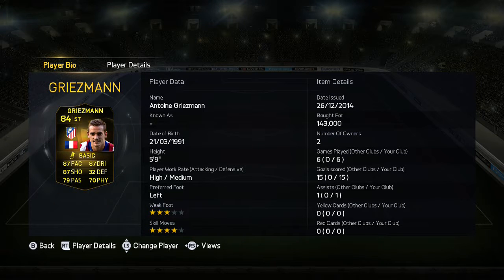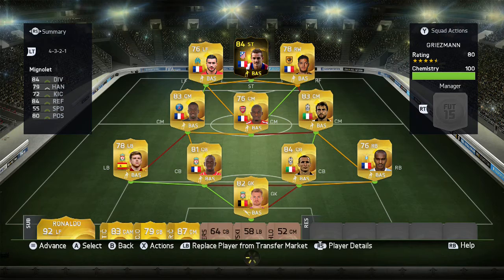It's RGSF here and welcome to a second Inform Griezmann player review. As you can tell, he has been converted from a left wing to a striker. I picked him up for 143,000 coins and he is currently going for 175k. So far I've got 15 goals and 1 assist. I'm going to show you the goal highlights of how Griezmann performed in those 6 games and tell you the pros and cons of this card and if it's worth your coins.